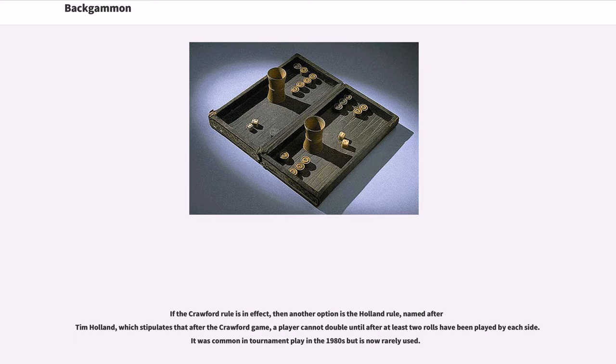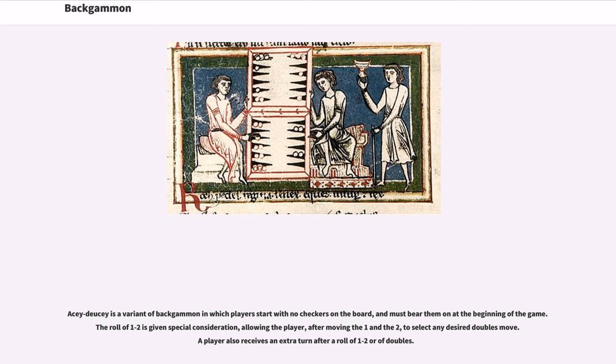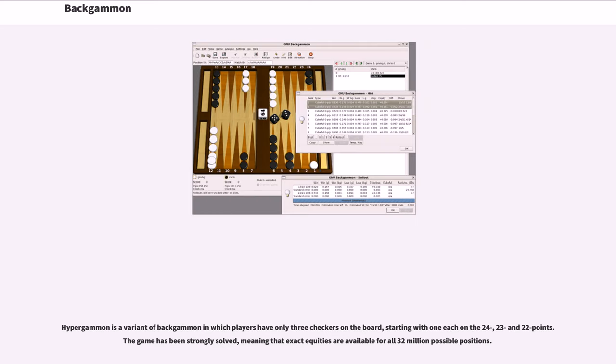There are many variants of standard backgammon rules. Some are played primarily throughout one geographic region, and others add new tactical elements to the game. Variants commonly alter the starting position, restrict certain moves, or assign special value to certain dice rolls. Acey-Deucey is a variant of backgammon in which players start with no checkers on the board and must bear them on at the beginning of the game. The roll of 1-2 is given special consideration, allowing the player, after moving the one and the two, to select any desired doubles move. A player also receives an extra turn after a roll of 1-2 or doubles. Hypergammon is a variant in which players have only three checkers on the board, starting with one each on the 24, 23 and 22 points. The game has been strongly solved, meaning that exact equities are available for all 32 million possible positions.